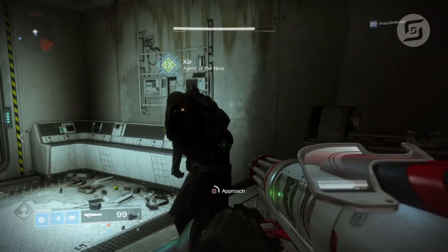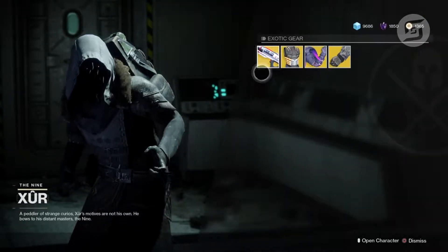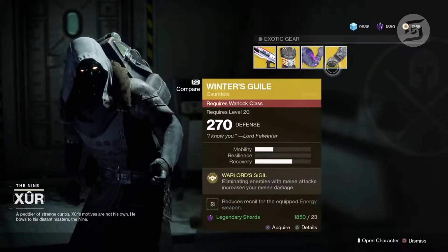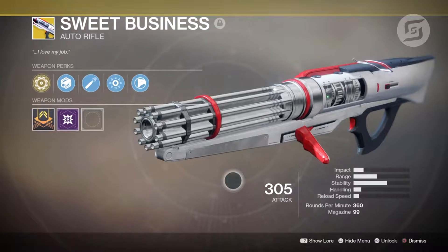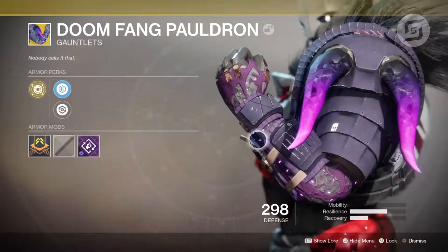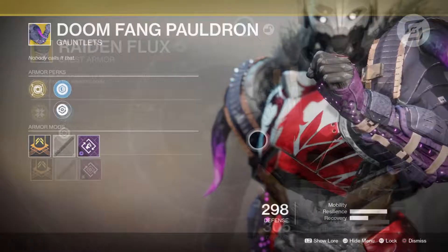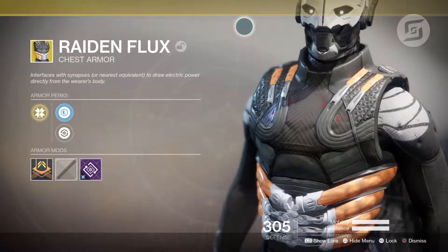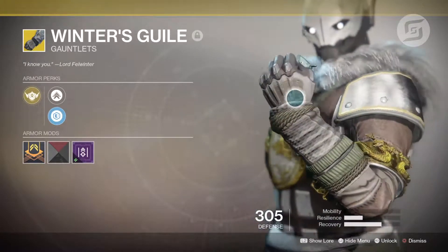Alright, so Xur has the Sweet Business, the Radion Flux, Doom Fang Pauldron, and Winter's Guile — pretty good right there. These are really solid exotics, though unfortunately the Sweet Business and Doom Fang Pauldron are ones you can get through just playing the main quest, so when you're trying to complete that exotic collection it's going to be very difficult.